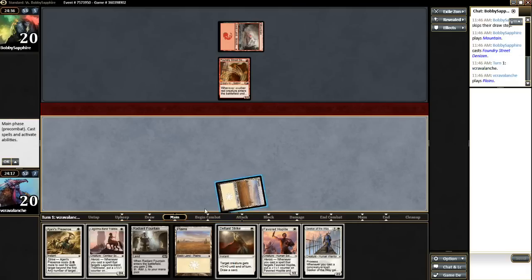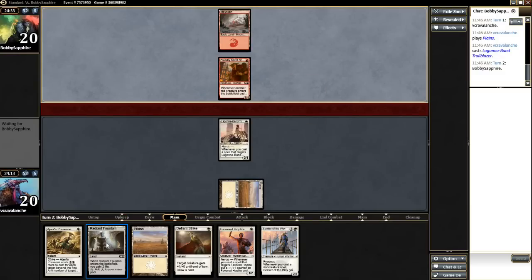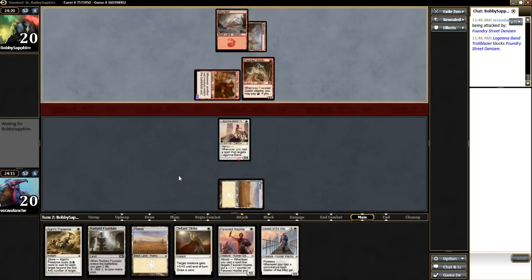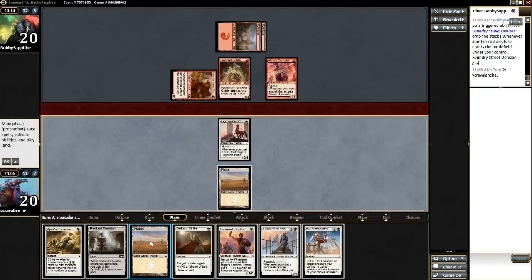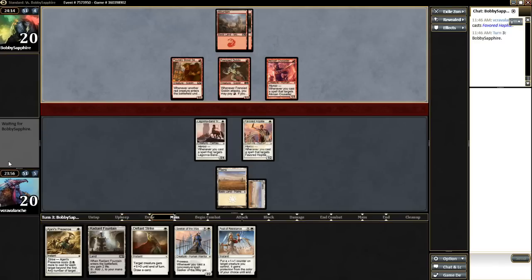What I'm going to do is just chuck out Lagona. A 0/4 is going to be very hard for him to attack through, especially if he puts out two 1-drops here. I can still block with Foundry Street Denizen. So this is going to absorb and ruin his second-turn play. He can attack here, and if he's got a Magma Jet or whatever two-damage spell, he can kill it. But it does not. So we go ahead and chuck out the Favored Hoplite and pass the turn. This is pretty much an auto-win.